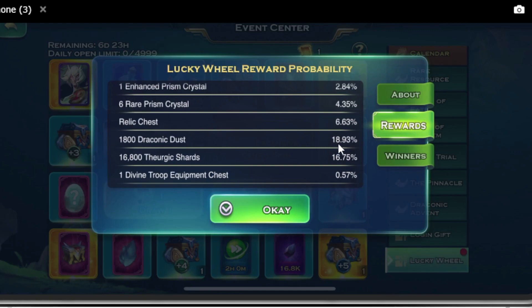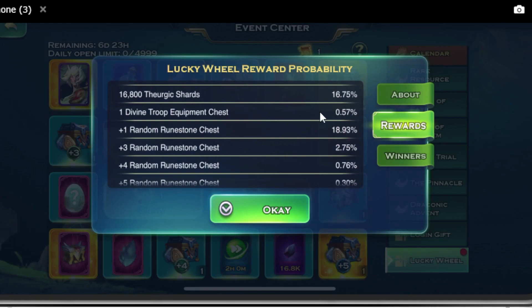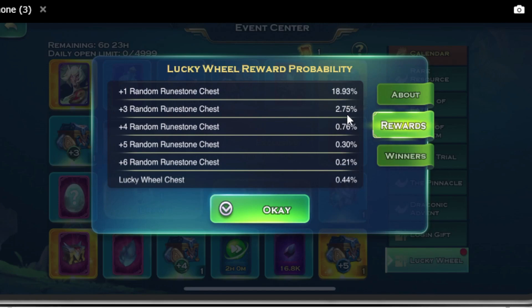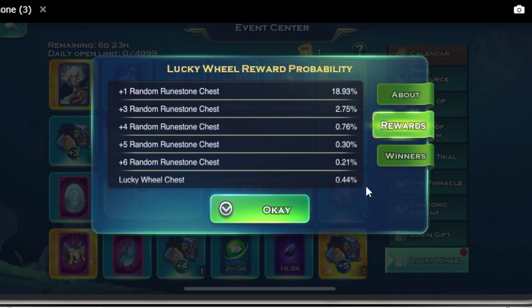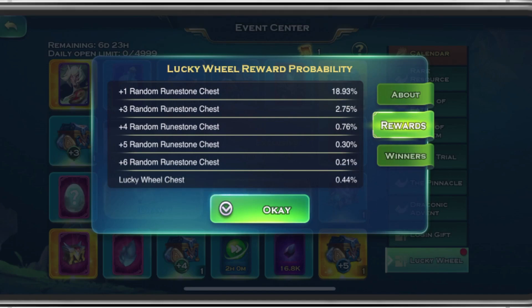We have Relics at 6%, almost 19% for Dragon Dust, Shards at almost 17%, Divine Troop Equipment Chest at 0.5%. Plus 1 Runestone at 19%, Plus 3 Runestone at almost 3%, Plus 4 Runestone at 0.7%, Plus 5 at 0.3%, Plus 6 at 0.21% — that's the least probable thing out of all of this. We also have the Lucky Wheel Chest at 0.44%, which is what I want more than anything else.